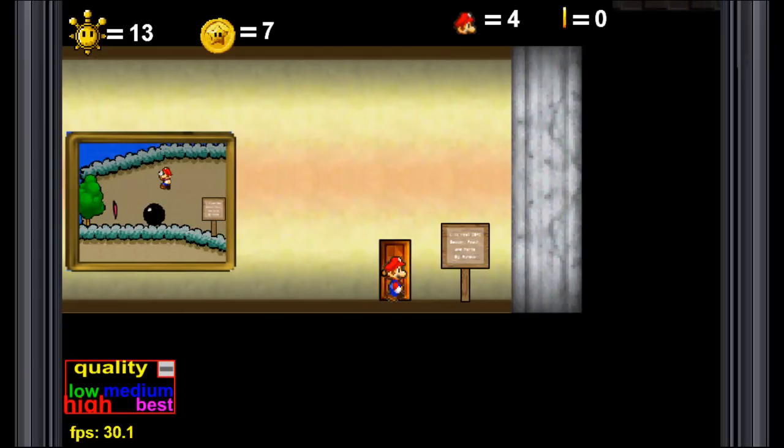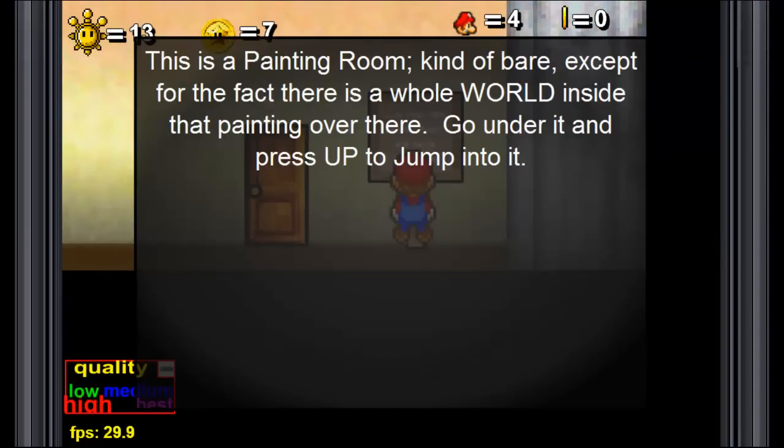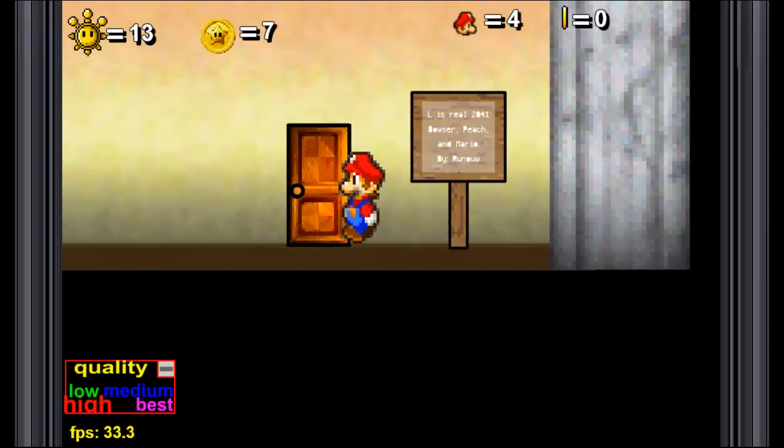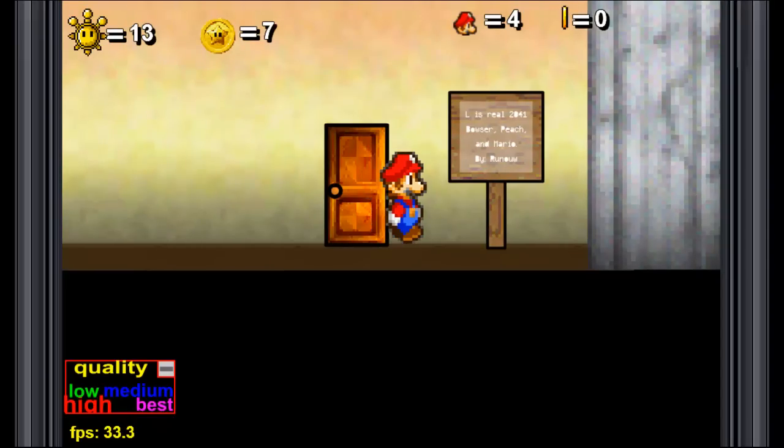Before we move on to find any more, there was just a little thing I wanted to touch on. Look at this sign here. When you read it, it just says there's a painting room, kind of bare, but that's not what it actually says on the sign. It says: LIsReal2041, Bowser, Peach, and Mario, by Rona — except for the LIsReal2041 line.